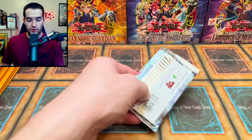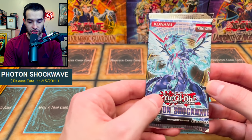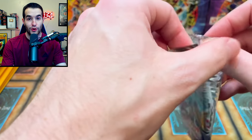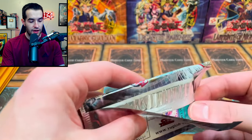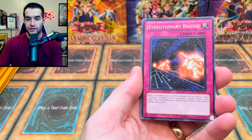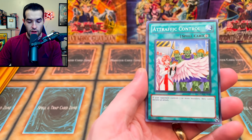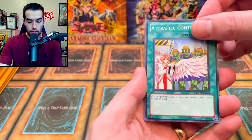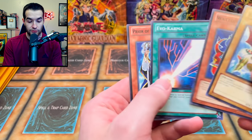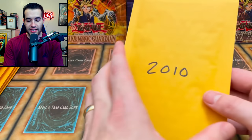2011 — we have Photon Shockwave. We could pull the Galaxy-Eyes Photon Dragon, which I still need for my Ghost Binder deck. Inside: Evo-Miracle, an Ultra, Ghost, Shark Stickers, Traffic Control, Daybreaker, and... no Galaxy-Eyes unfortunately. What Cobra though — very cool.